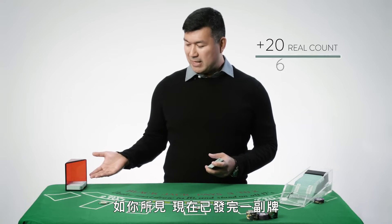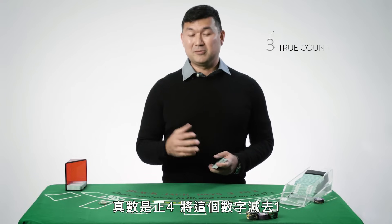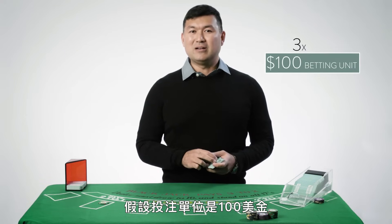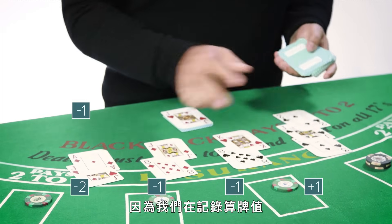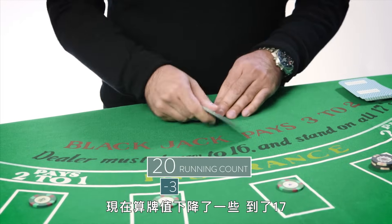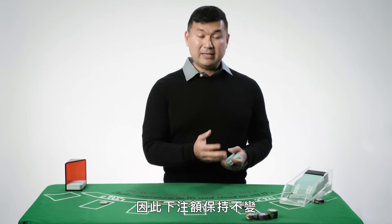Let's say the running count is plus 20. We have one deck that has come out, meaning there are five decks remaining. That gives us a true count of 20 divided by five, which is plus four. We subtract one to get an optimal bet of three units. Using a betting unit of $100, that's a $300 bet. Now we play basic strategy while keeping track of the count. The count has moved down to plus 17 with about four and a half decks remaining, still about a true count of plus four, so we keep the same bet.